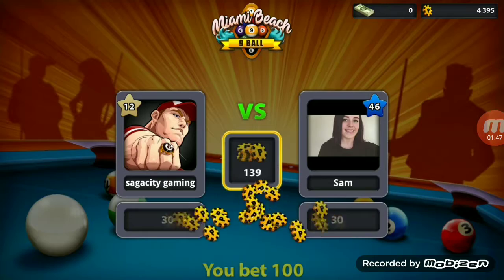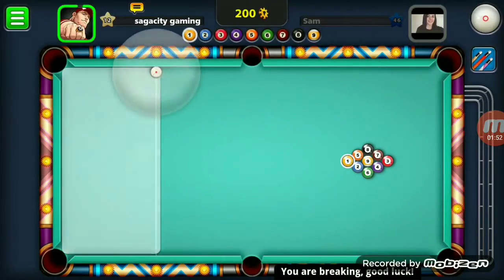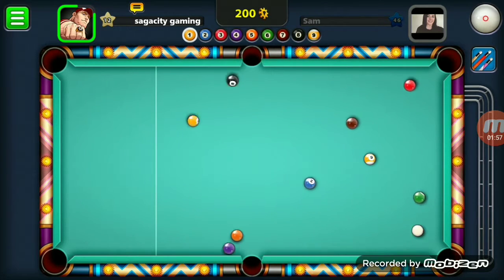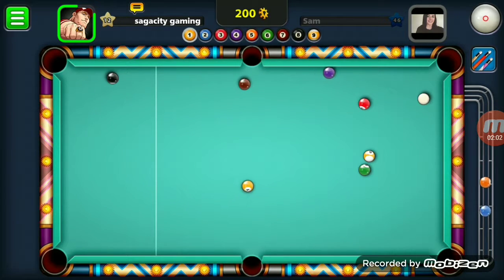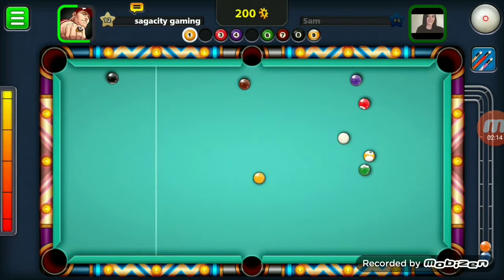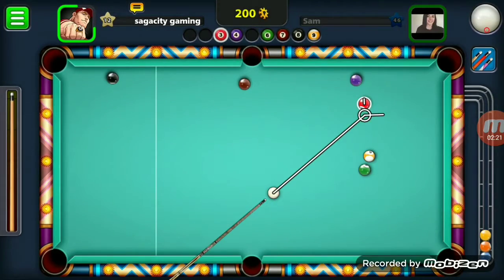465 coins right there, going down to 365, and we'll have to make that higher soon. Okay, two balls go in. Is it possible to pot the yellow ball from that position? I think it is possible to pot the yellow ball — I'll just put a bit of backspin and hit here.